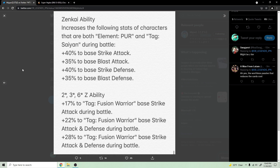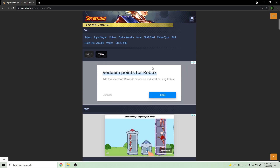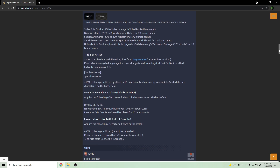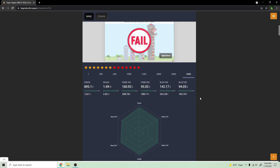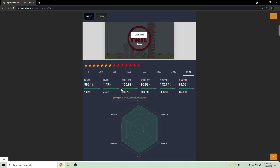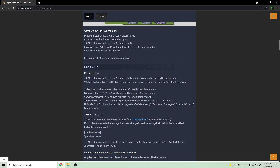I waited a bit for the website to update and it did, so we can take a look at his zenkai stats. At 14 stars — oh my god, definitely way better than his pre-zenkai stats. 188,000 strike defense and 185,000 blast defense, and he's a melee-based character. Then 288,000 strike and 263,000 blast. These stats are great. Even at 10 stars this is solid. You pair those stats with his kit and he's going to be really good.